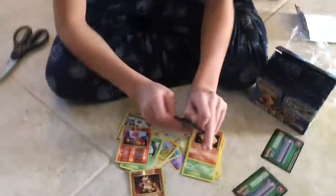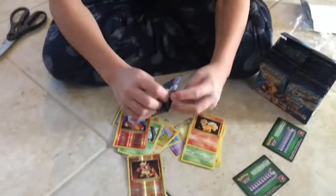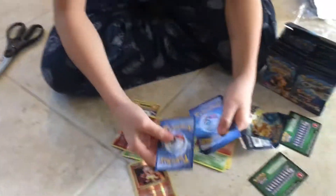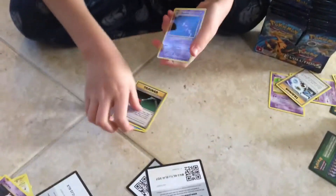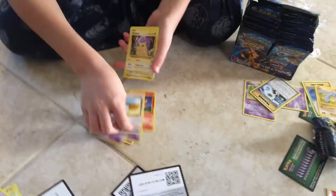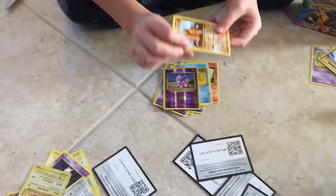Now we have our last pack for part one. Here's the booster code for all you guys. Three from the back. We have a Poliwhirl, a Trainer card, a Haunter, a Nidoran Male, a Ponyta, a Doduo, a Pikachu, a Staryu, a Reverse Nidoran Male, and a Dugtrio.